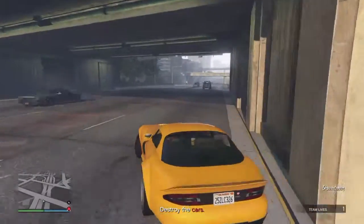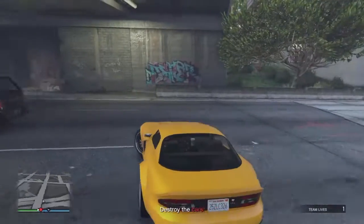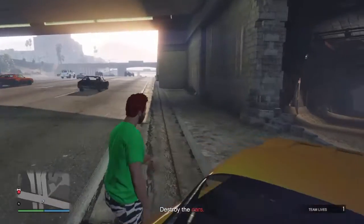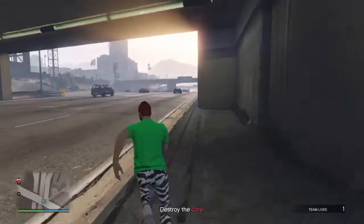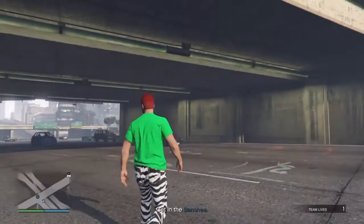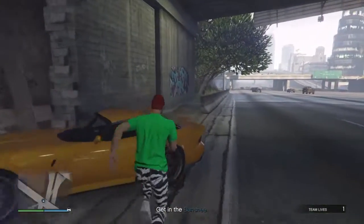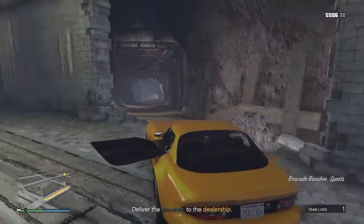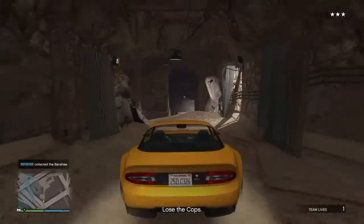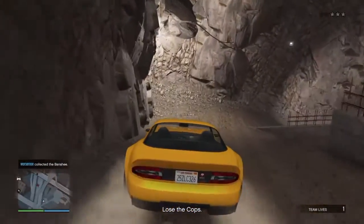This is a bad idea to approach this way. What you do — park and align the car right here, come out, and then trigger the explosives. Get back in the Banshee and go through the cave. You don't need to go too deep but go deep enough to lose the cops — you get three stars instantly. Go through here so it won't damage the car as much.